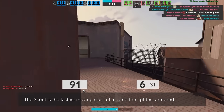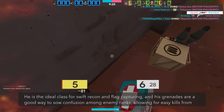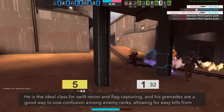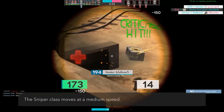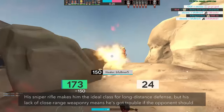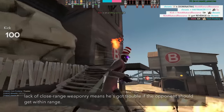The scout is the fastest moving class of all, and the lightest armored. He is the ideal class for swift recon and flag capturing, and his grenades are a good way to sow confusion among enemy ranks, allowing for easy kills from supporting teammates. The sniper class moves at a medium speed. His sniper rifle makes him the ideal class for long distance defense, but his lack of close range weaponry means he's got trouble if the opponent should get within range.